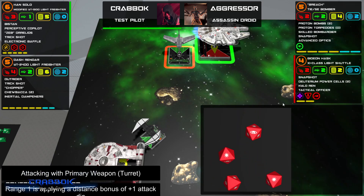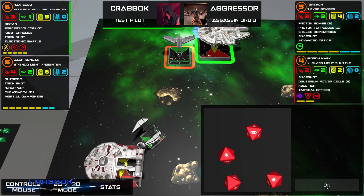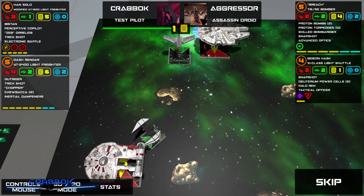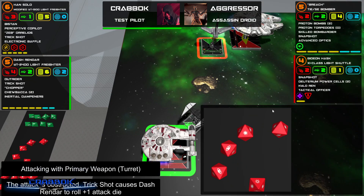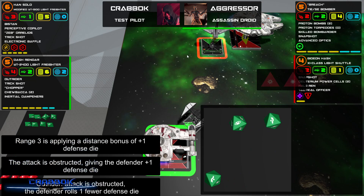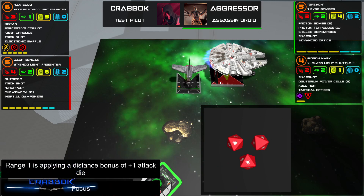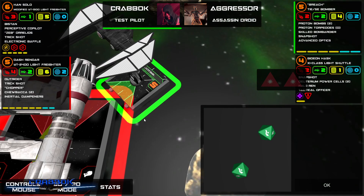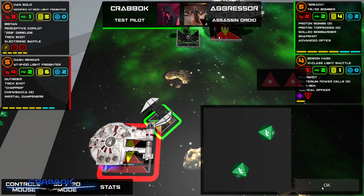We've got two dice — do I Han Solo that? Why didn't it give me the option to Han Solo it? I guess not — might have been a glitch. Through the rock and everything — I can't do much to it though. He's got two evades. Not a whole lot of damage that time. You couldn't have attacked me — you're bumping me. Well, I didn't want to take the close shot anyway.